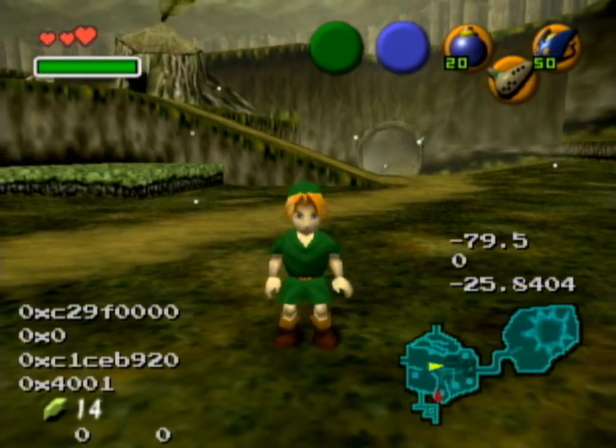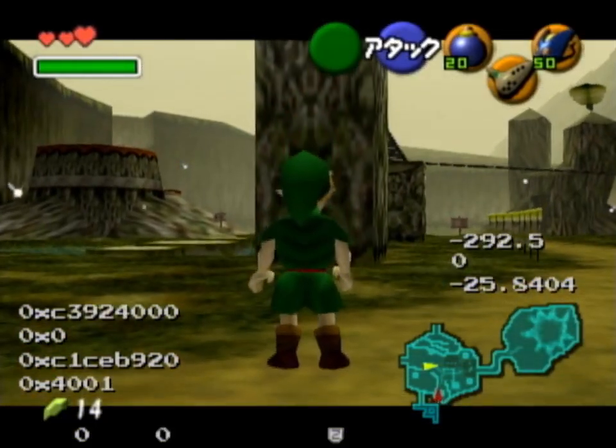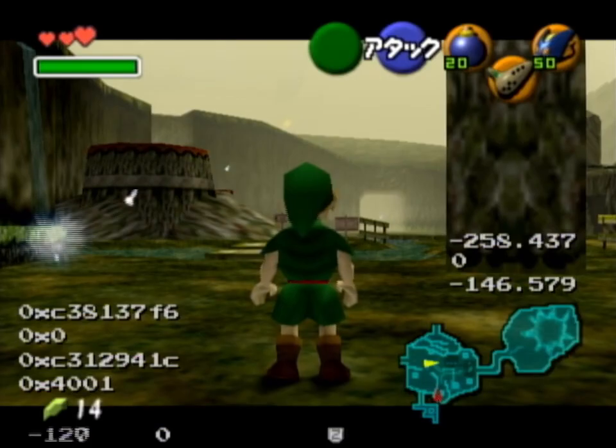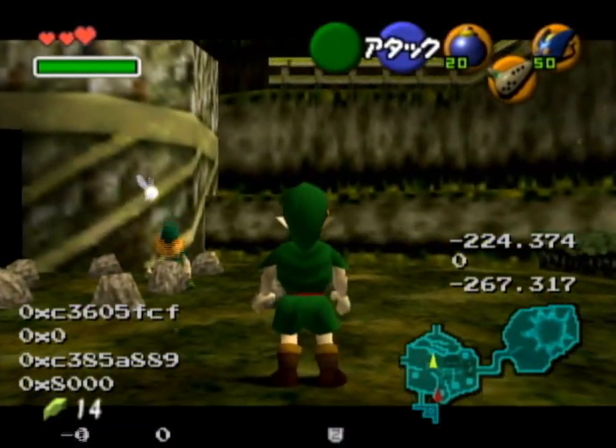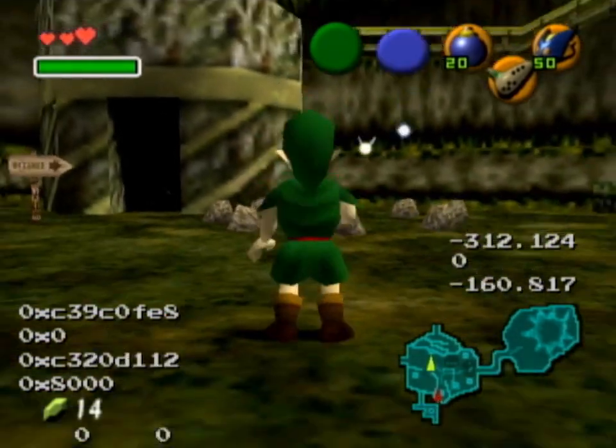Turn around here, backflips, side hop left, side roll, side hop left, side roll. And turn left, side hop left, backflip, three neutral rolls.